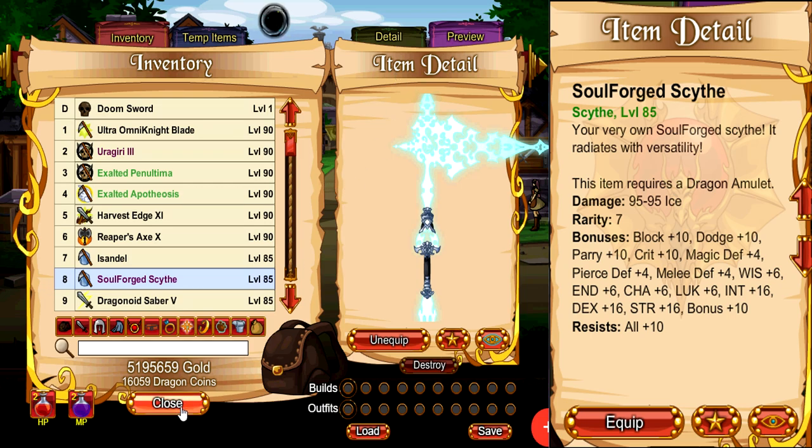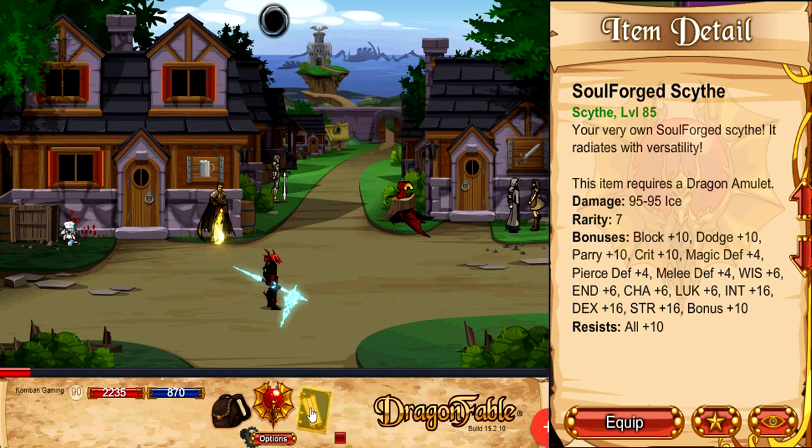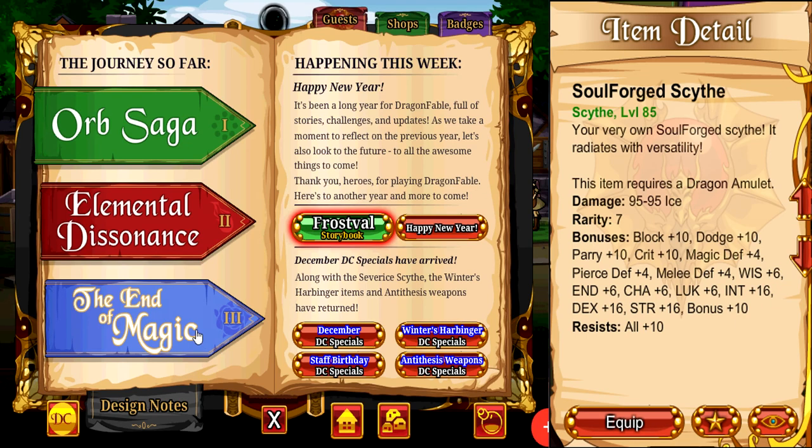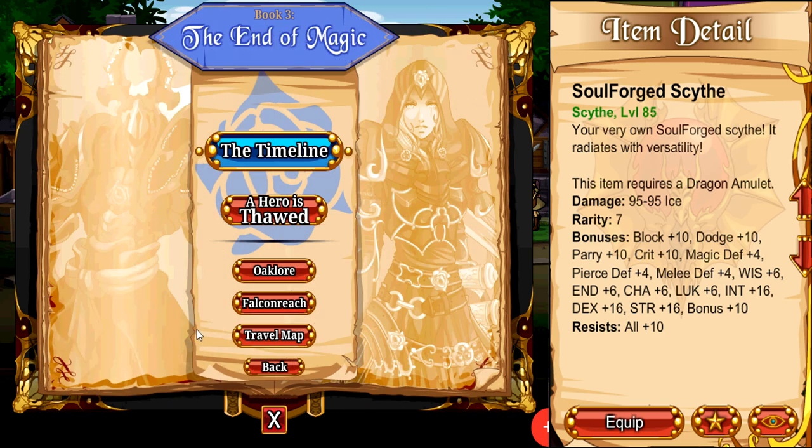The Soulforge Scythe is a little bit more tedious to get compared to the Ultra Omni Knight Blade. You will need to complete the entire Tormic Saga questline before you can access the Soulforge Scythe, but as with your regular questing and journeying inside of Dragon Fable, once you've done that — and honestly it doesn't really have any difficult bosses — you will be able to access this.